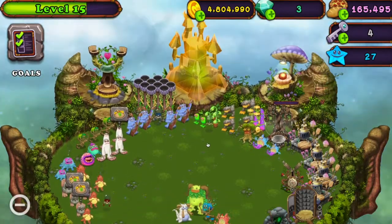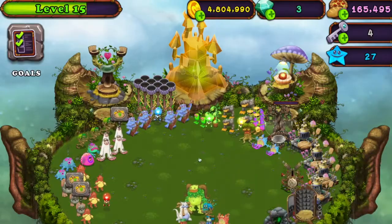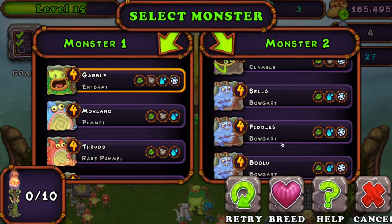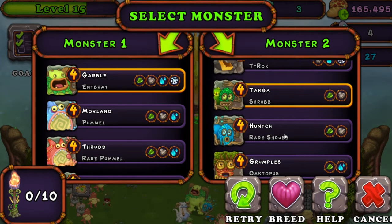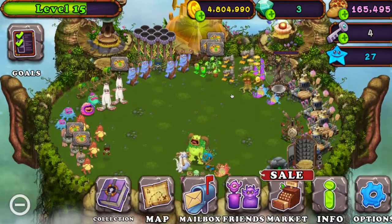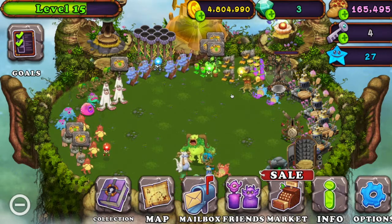For the rare shrub to breed it, I believe what I did — I did an emperor and a shrub. I just tried it randomly and it worked. So yeah, that's how that works. I hope you guys enjoyed and I'll continue on the hunt and I'll see you guys in the next one.